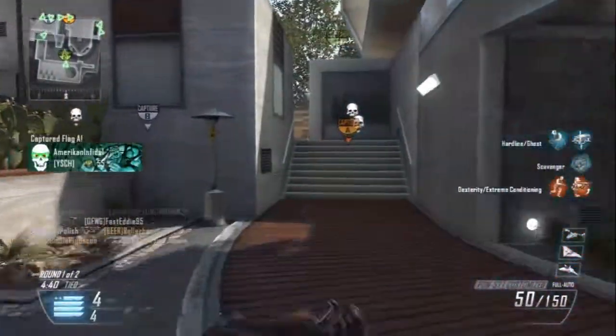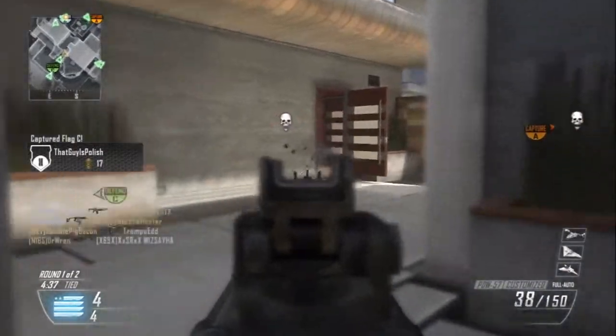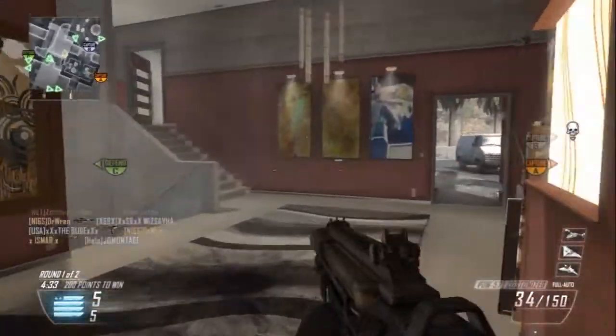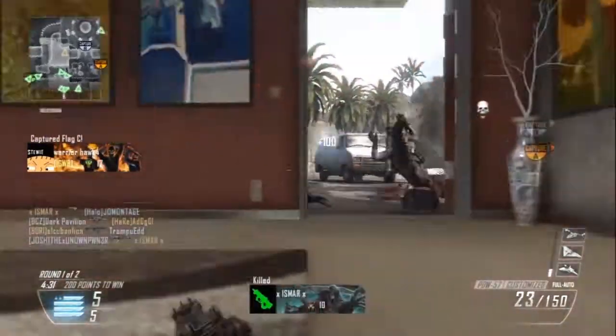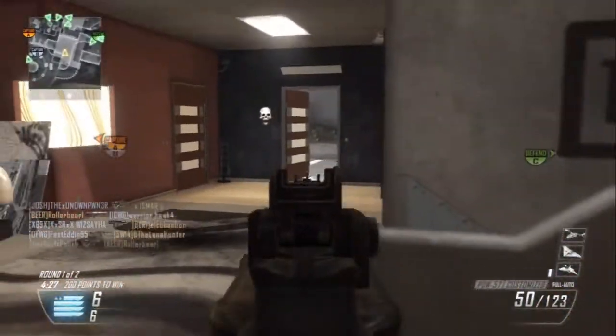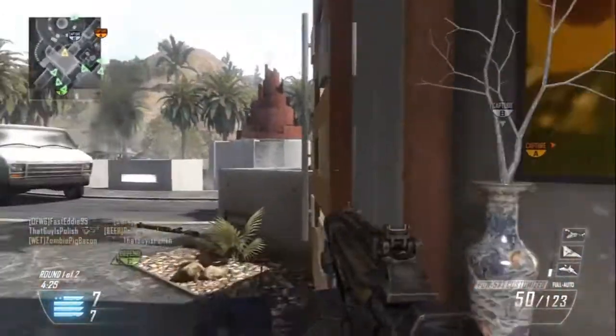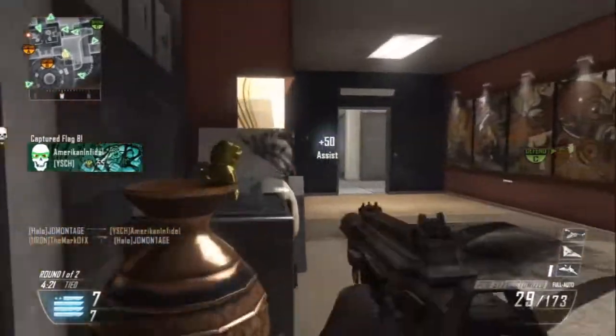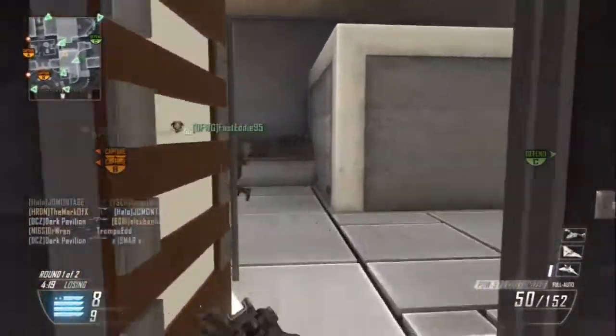I'm running a PDW with a suppressor and a grip. I'm running that Cryptech Typhon Camo, using Lightweight, Ghost, Scavenger, Extreme Conditioning, and Dexterity. I'm not really looking at my class, I'm just going from memory here.